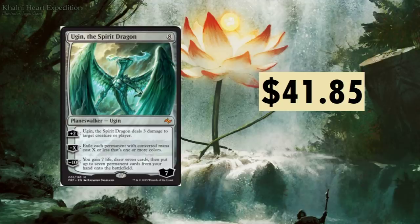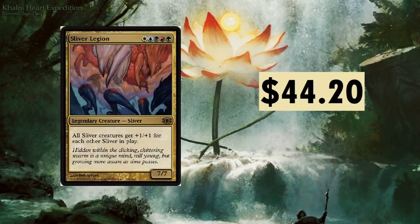Ugin the Spirit Dragon — I actually had a fan send me one recently, thank you! An eight-drop at $41.85. Plus three deals three damage to target creature or player; minus X exiles each permanent with converted mana cost X or less that's one or more colors; and the ultimate lets you gain seven life, draw seven cards, and put up to seven permanent cards from your hand onto the battlefield. Ridiculous.